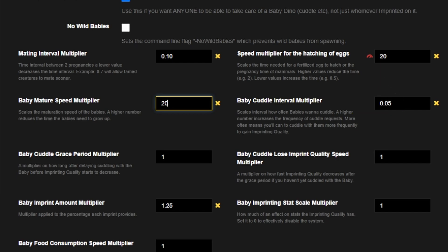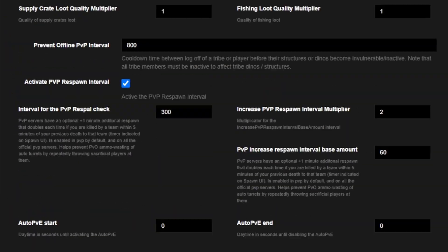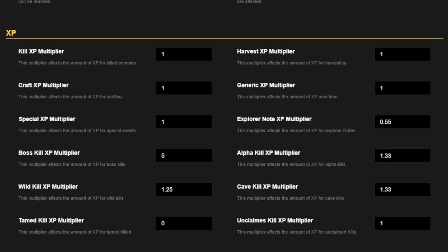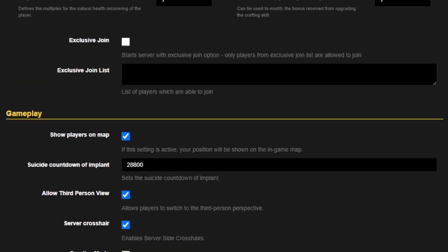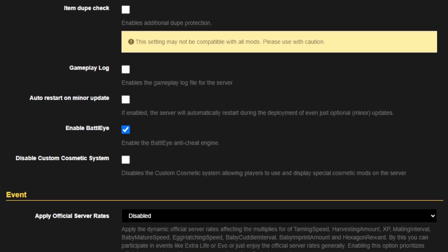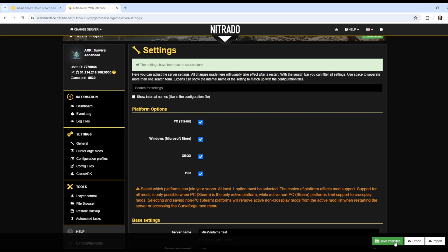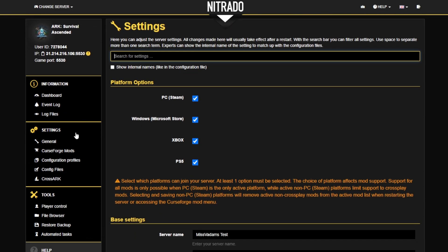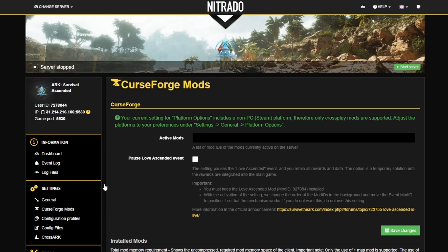Those are the most important settings to get yourself going, but there are so many different settings to choose from and Nitrodo are adding more all the time. If you have any questions about a specific setting, feel free to ask in the YouTube comments or join my Discord — the link is in the description. Save your changes. Also on the left side, you will see CurseForge Mods — it is through this tab that you can add any mods you might like to play with.